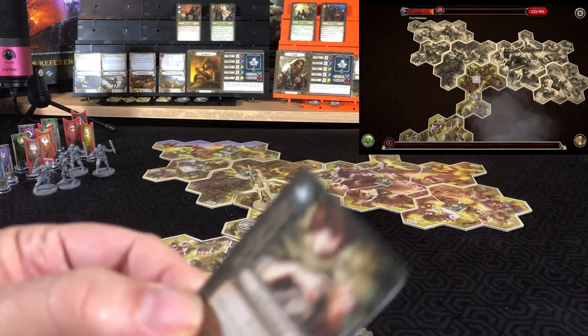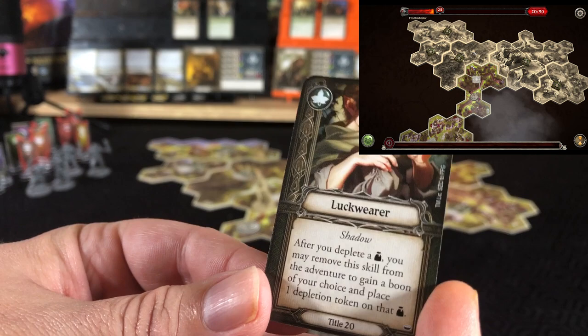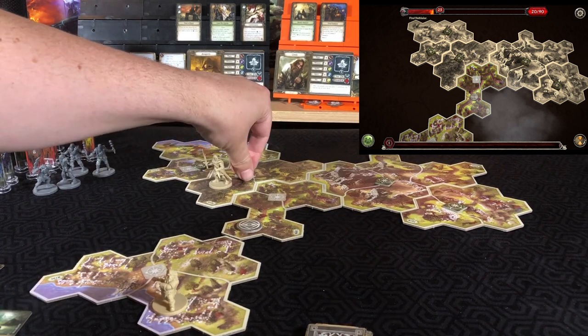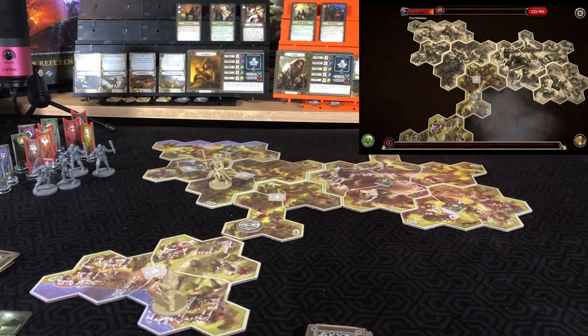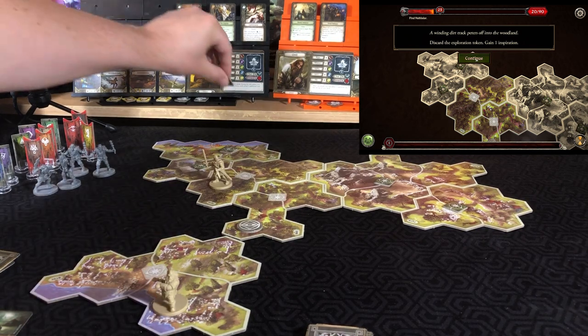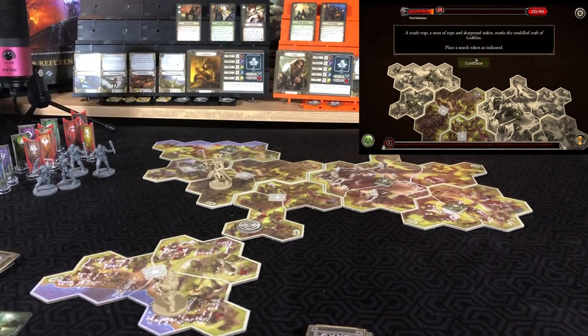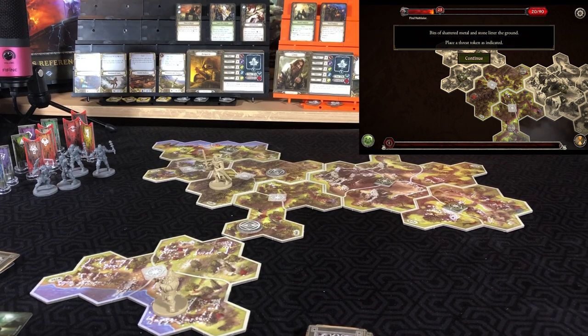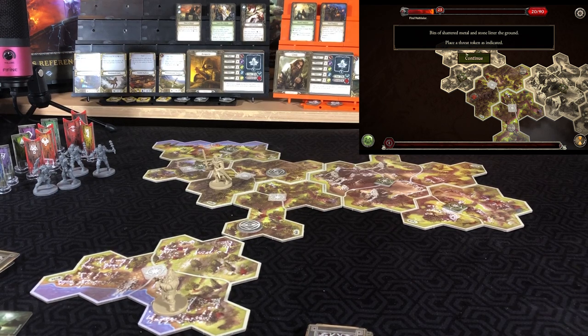Aragorn scouts and preps a card, then finishes his move to explore the next tile. 'Winding dirt track peters off into the woodland — discard the exploration token and gain an inspiration.' There's a goblin trap — a mess of rope and sharpened stakes; place a search token. 'Bits of shattered metal and stone litter the ground — place a threat token.' Journey continues.